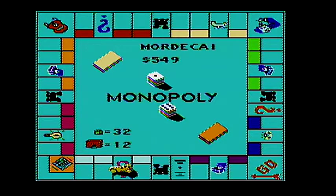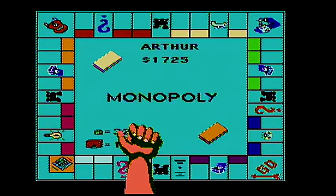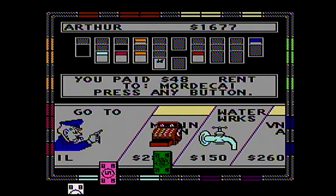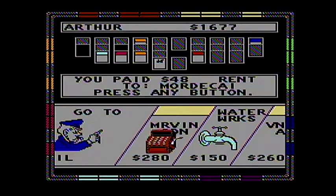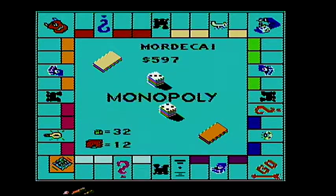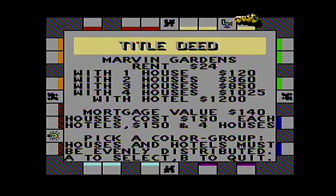Let's see. We need a three and we can get St. Charles Place. But I own my property, so... Oh, come on! Should've put houses there. It's only $48. It could've been more — it could've been $120.